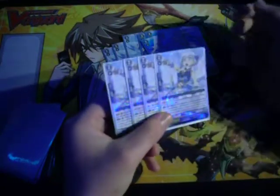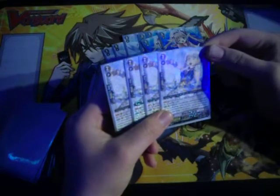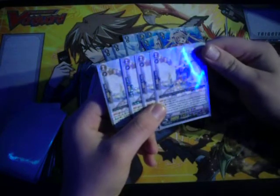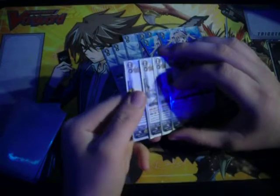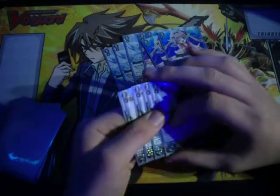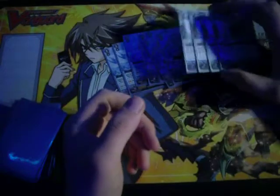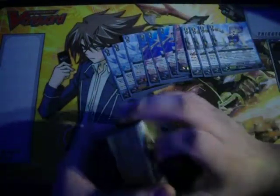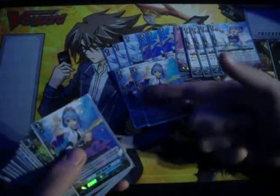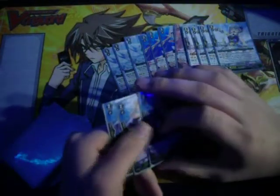When her attack hits a vanguard, you can bounce a Bermuda in the front row back to your hand, and if you have the grade one Coral in your soul, you can bounce a back row too. One thing I like to do is if they crit you and you have a Rio in your hand, you can ride this, then bounce two Rios — counter blast two, soul charge two, and draw two cards. You get four cards back to your hand. It's a little funny if you can pull that off, but it requires two Rios in your hand and I'm only running three, so it doesn't happen a whole lot, but it can happen.